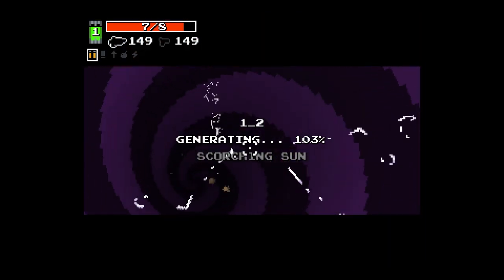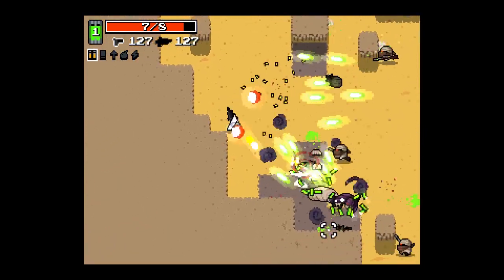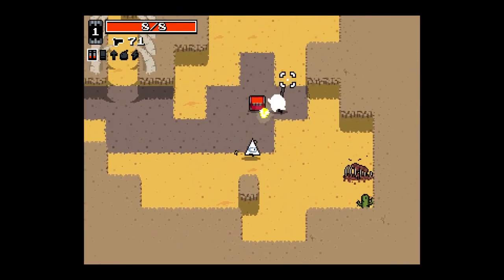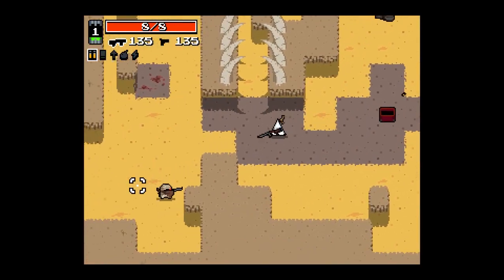Another assault rifle — something I really don't want. I'd like to go to the secret level, I haven't gone there in a while. Oh shit, oh shit, oh shit. Okay — that one counts. But I'm still going to do one more.